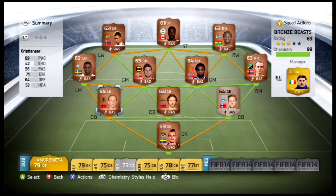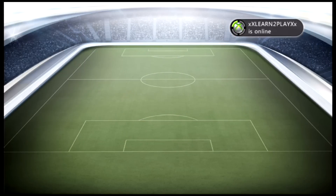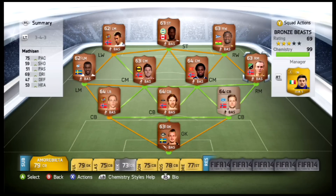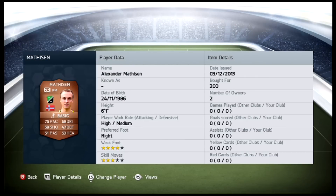In midfield at left mid we've got Sema, just an average left mid - 80 pace, 72 dribbling, 57 shooting, four-star weak foot, for 200 coins. The opposing wing is really one of the only weak spots in this team. We have Matheson with 75 pace, 69 dribbling, 59 shooting, four-star weak foot, for 200 coins as well - he's six foot one so he adds a bit of height.